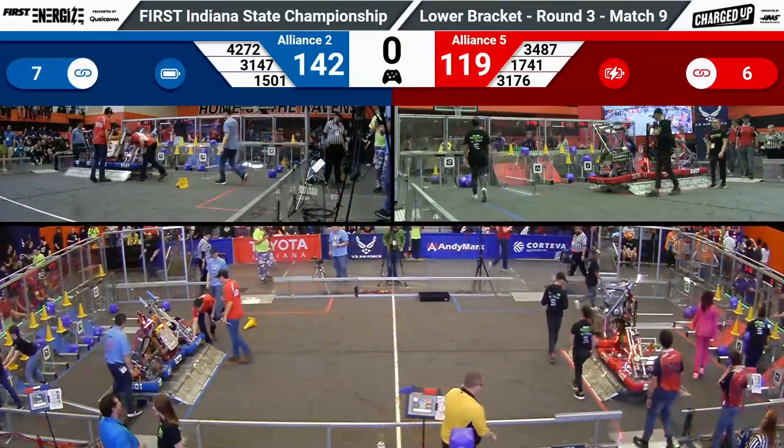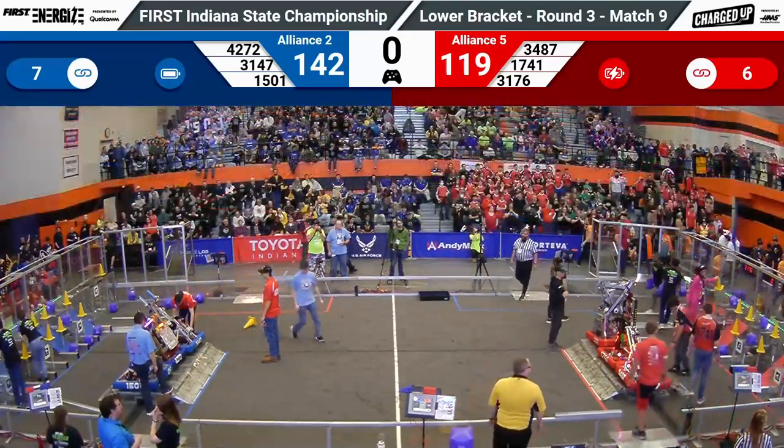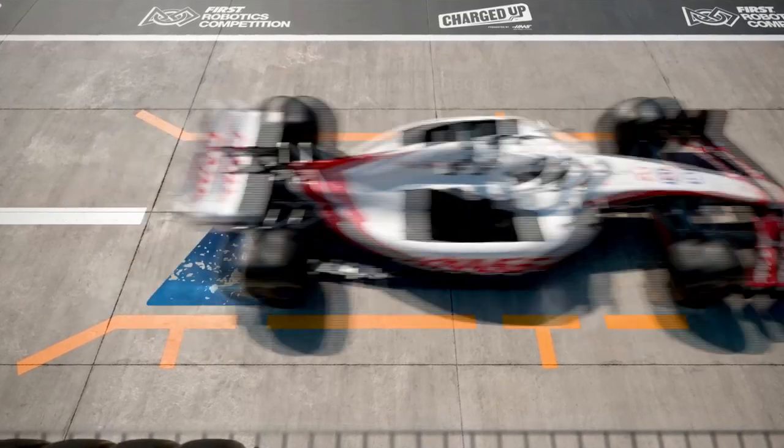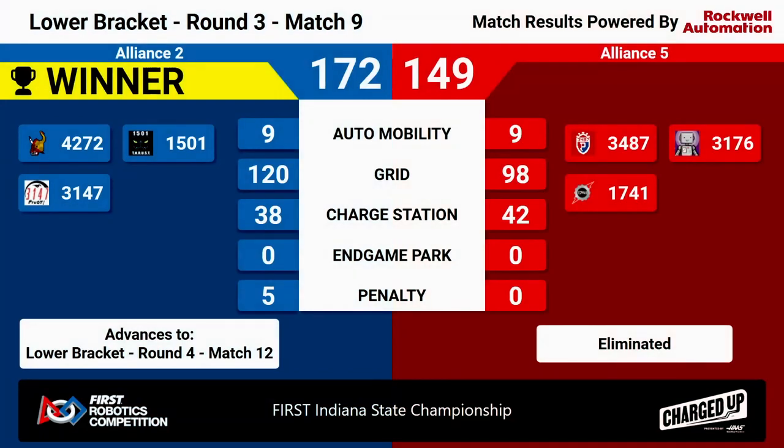Scores are finalized and posting now. Your winners — the Blue Alliance! Blue Alliance wins 172 to Red's 149. That means Blue is going to advance to the lower bracket round for match number 12.